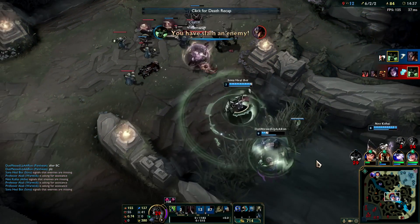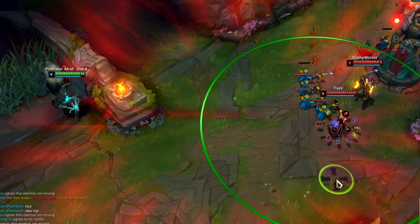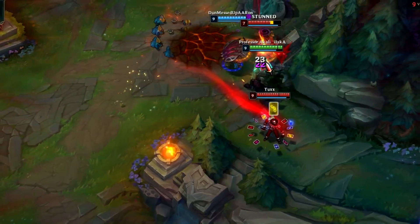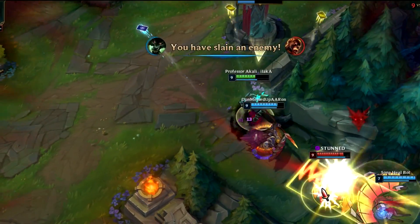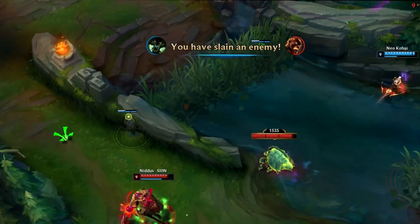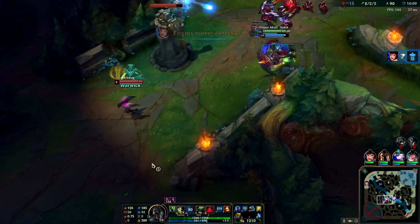Oh no. Alright, pants holds up, we're doing this. Boom — it's a free one-shot. This guy's dead too. I'm going to ignite him if he goes. Nice, there we go. Give me the free gold. We can kill the Kayne easily too — he's full AD. Let's do this.